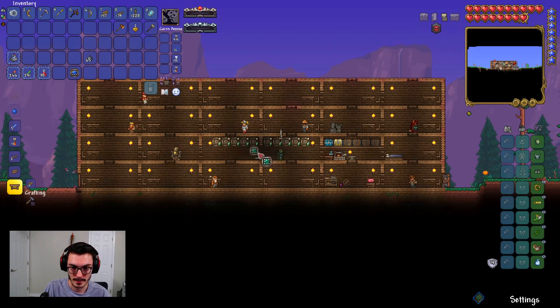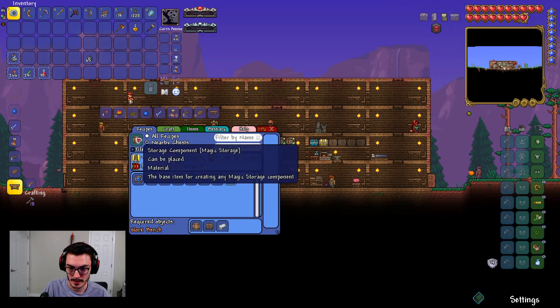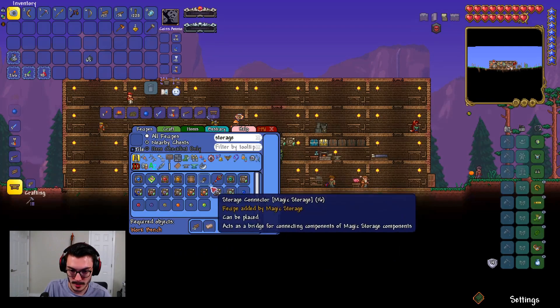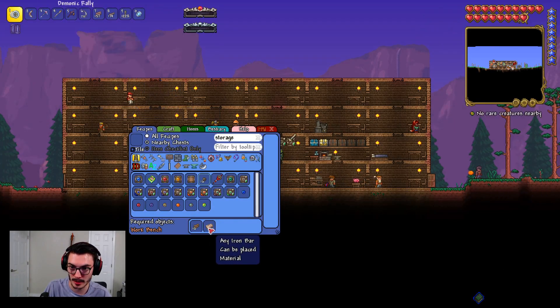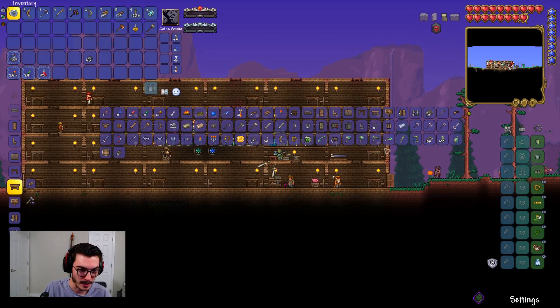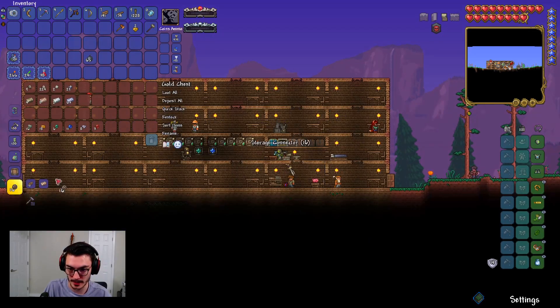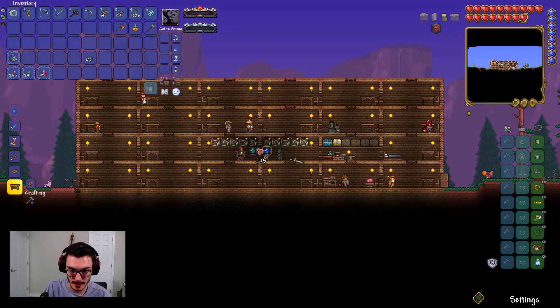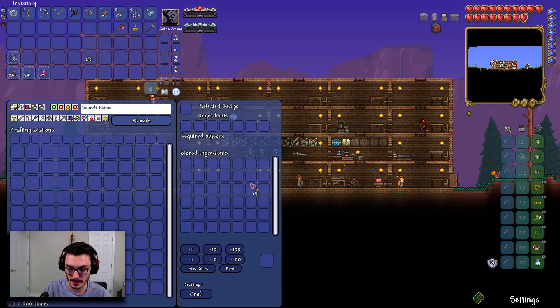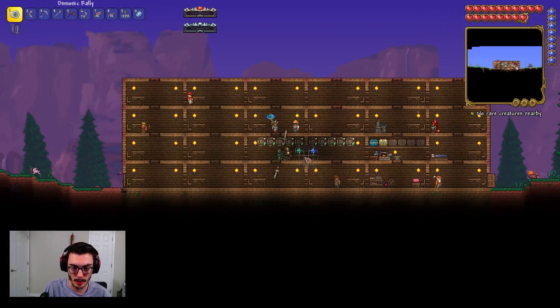Oh, I thought it would look nice — it does not look nice. Bummer. Let me figure out the storage connector piece — it needs iron and wood. We should have all that. I connect it and... boom, 400 items! Okay, not the sharpest looking thing on the planet, but it's here and it's working.